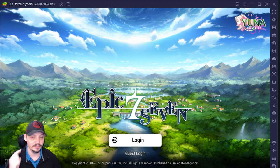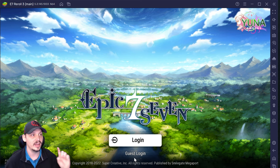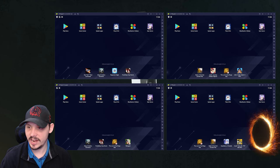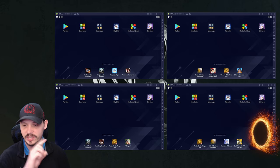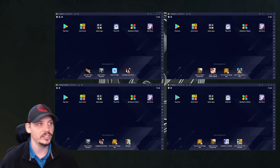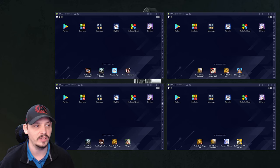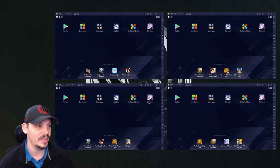For re-rolling, you want to start with a guest account. I've set up four instances of BlueStacks, each named differently. To sync them, click the sync icon or press Ctrl+Shift+9. Make sure all instances have syncing icons active, then fire away. Only one instance - number three - is our main game with sound on; the others have sound turned off.